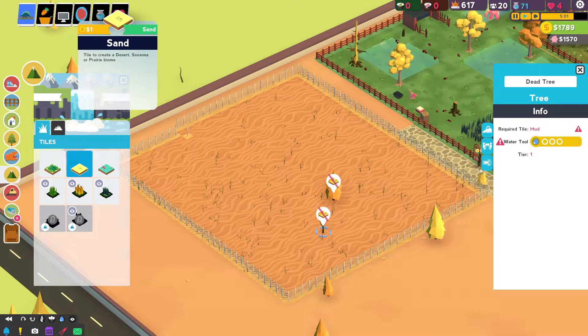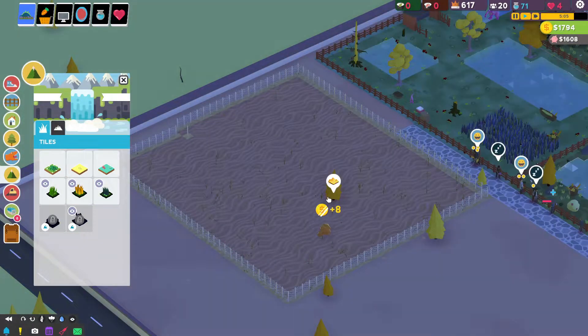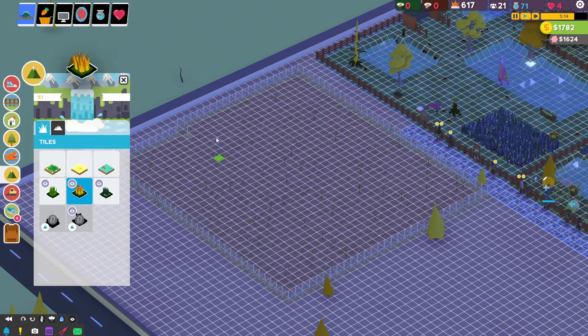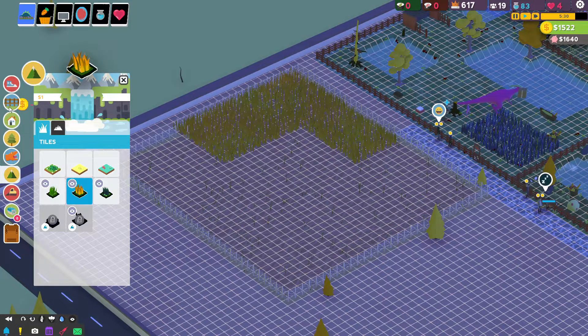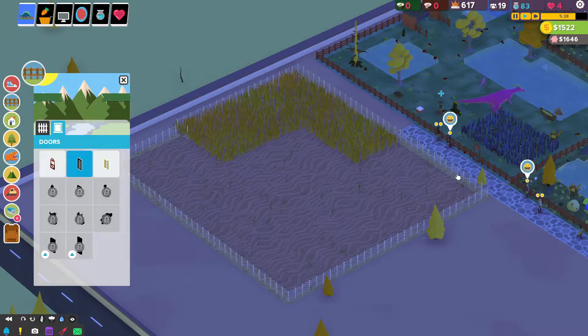We need to get rid of this — destroy the dead tree and destroy the pine. Let's add a large patch of privacy grass right there. And we need our entrance and exit things.